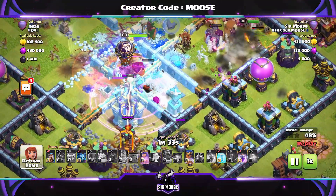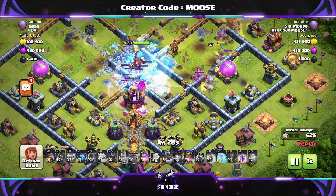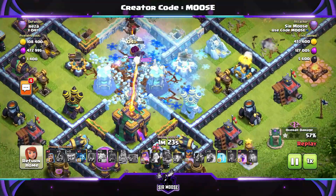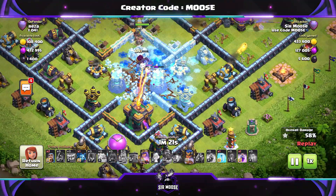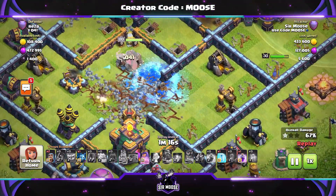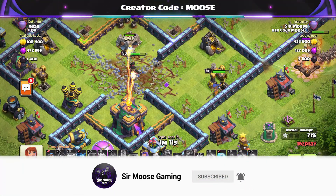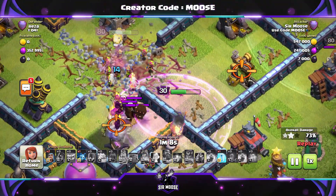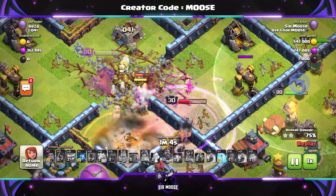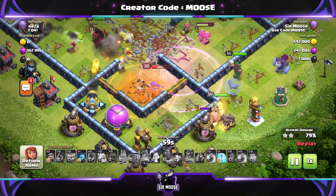We're sort of halfway into the base, and this is the only danger of using the Log Launcher - there's always that chance you're not going to get to the Town Hall. Remember, you can use the Battle Blimp. If you're going to plan a war attack with the Battle Blimp, maybe use some Balloons with a Rage Spell to take out the Town Hall. On bases like this, maybe don't send in your Royal Champion early - send her in later with a Rage Spell to take out the Town Hall.